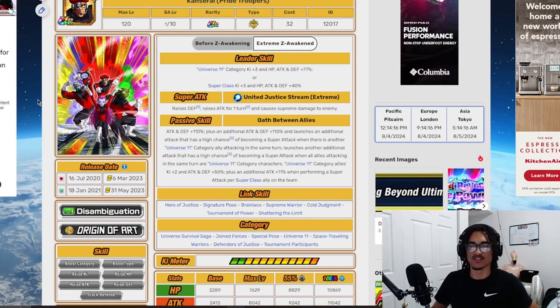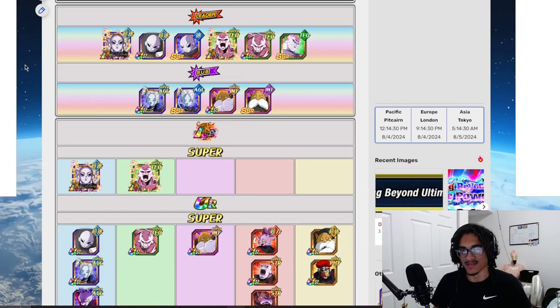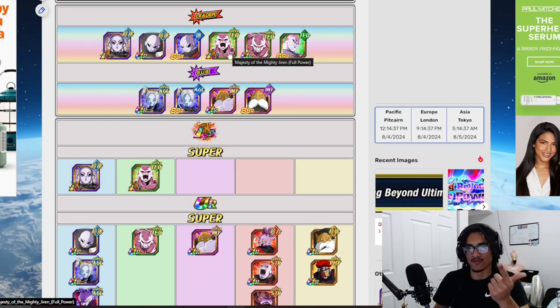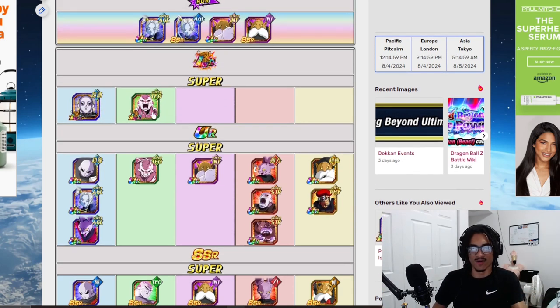The physical Castro Pride Troopers unit — their leader skill is Universe 11: 3K and 77% of stats for super class, 3K and 40% of stats for other. I want to harp on Universe 11 — I feel like this is a runnable team now. You run double AGLR Jirens, the easy AGLR full power Jiren, the tech one, STR Dispo, physical Topo, the Castro Pride Troopers as a floating option, and the INT Topo Pride Troopers — that's six units.